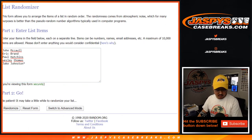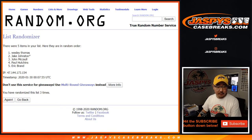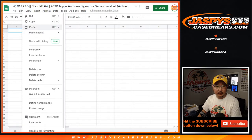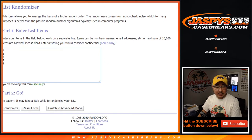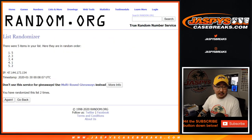One and a three, four times. After four randomizations we got Wes down to Paul. One and a three, four times for the box numbers. After four times, we got four down to two.